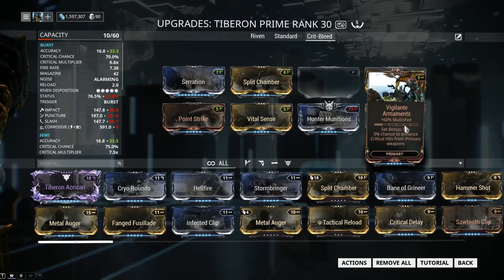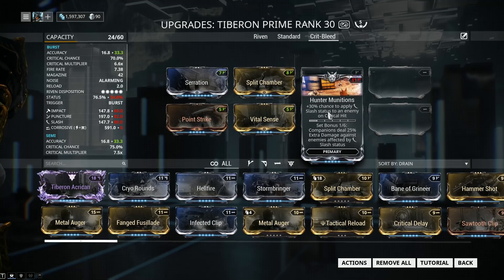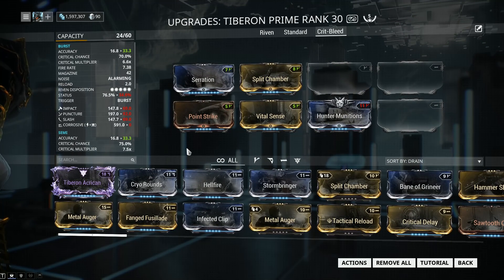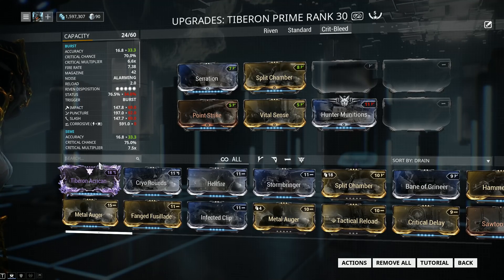Now we're going to be talking about a crit build through Hunter Munitions. We're going to keep the four mandatory mods we talked about earlier, and we're going to be equipping Hunter Munitions — plus 30% chance to apply slash status on an enemy on critical hit. In order for us to apply more slash statuses to a target, we're going to need a higher crit chance, and some more multi-shot will be better as well. More hits on the targets means more slash. A smart idea would be to build viral, so why don't we build viral? The same rule applies to the 90 and 60-60 mods — think about the content you're going to be doing and apply accordingly.